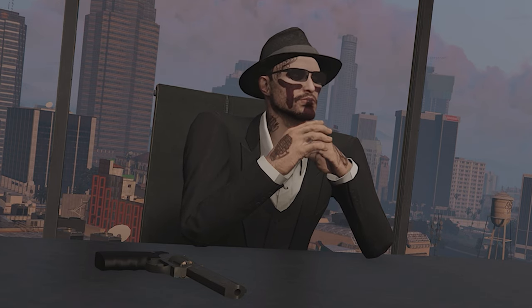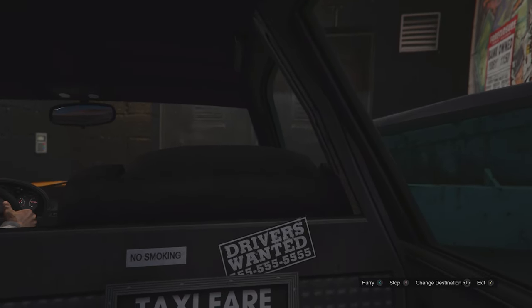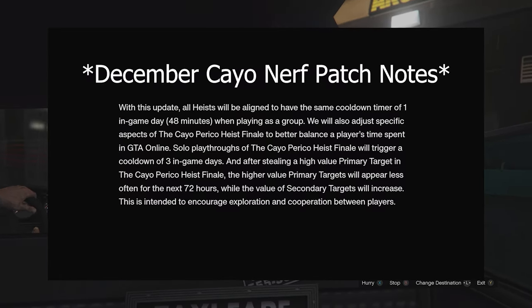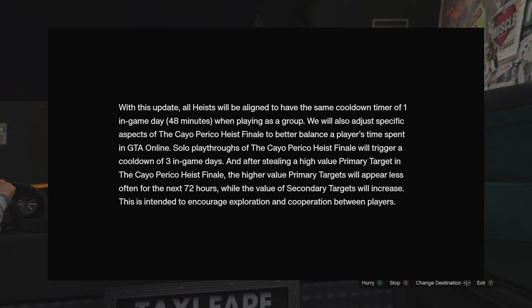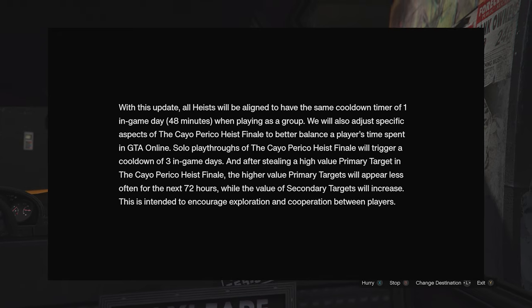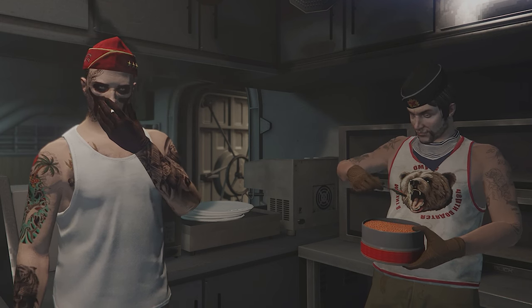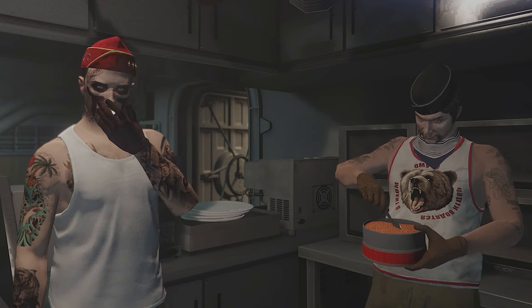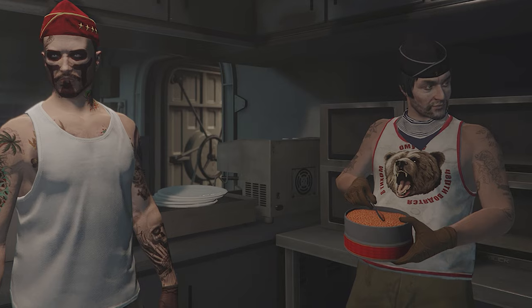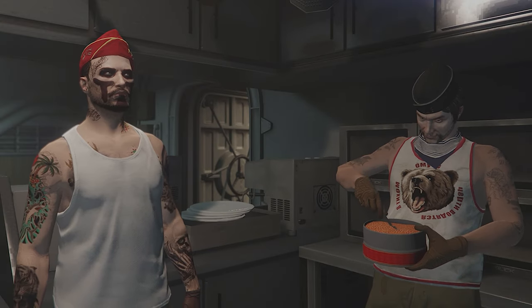Beyond their terrible prioritization of which bugs they actually fix, a lot of the updates that introduce these bugs are intentionally designed to make certain parts of the game less enjoyable. Solo playthroughs of the Cayo Perico heist finale will now trigger a cooldown of three in-game days, and after stealing a high-value primary target, higher-value primary targets will appear less often for the next 72 hours. Rockstar says this is intended to encourage exploration and cooperation between players — but if I want to play solo, why are you trying to force me to play co-op? It took long enough for Rockstar to give solo players a legitimate way to make decent money.